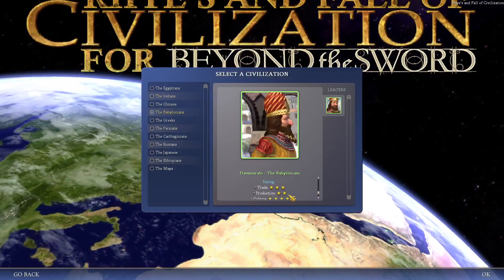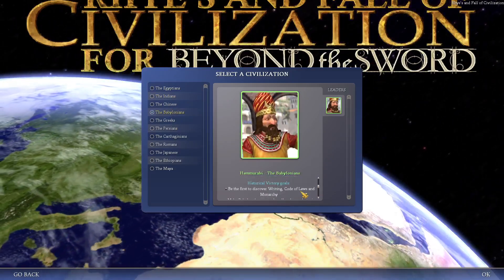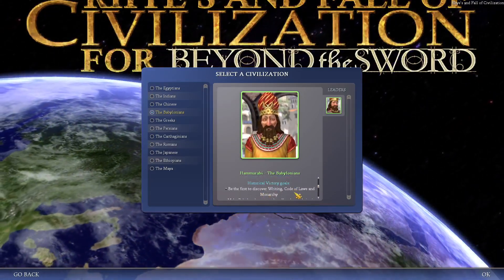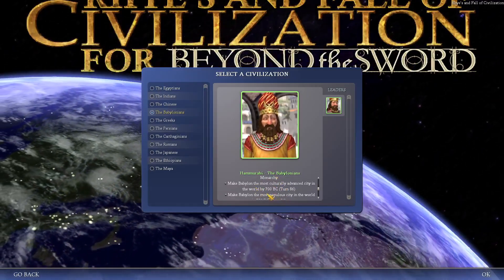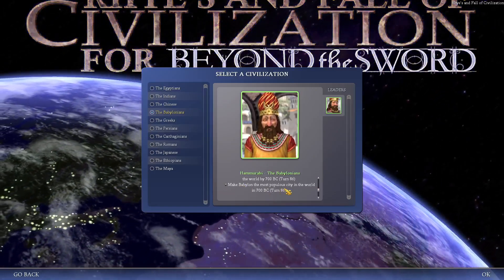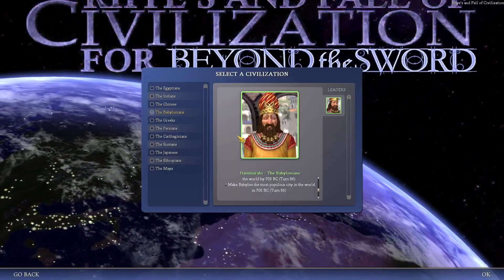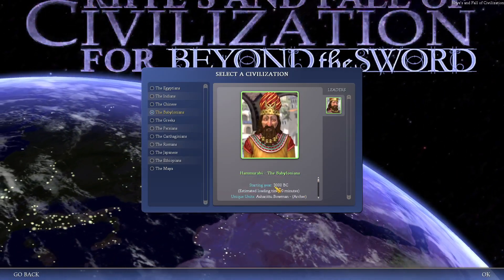For Babylon the conditions are a little easier: be the first to discover Writing, Code of Laws, and Monarchy; make Babylon the most culturally advanced by 700 BC; and make Babylon the most populous city in the world by 700 BC. So let's actually start a game as the Babylonians, since they start in 3000 BC, and I'll show you how the mechanic of civilizations emerging in different time periods works.